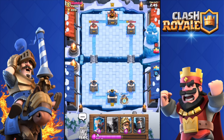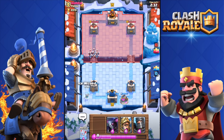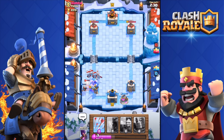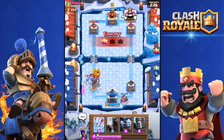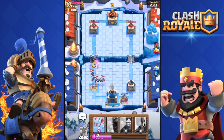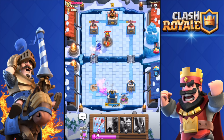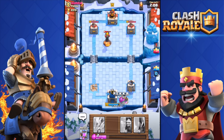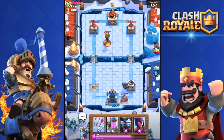If I sound kind of tired, it's because it's like two billion degrees in my room right now — it's super hot. He did actually get my tower — that was my mistake, I shouldn't have dropped that Dark Prince there. But I'm not worried; he was lucky with that push and I had nothing to counter with — no Arrows or anything. I dropped the PEKKA and that Inferno Tower is almost dead, which is good because Inferno Towers completely wreck PEKKAs.